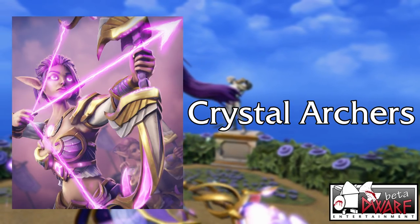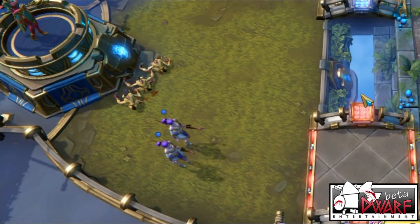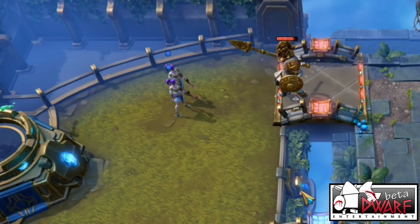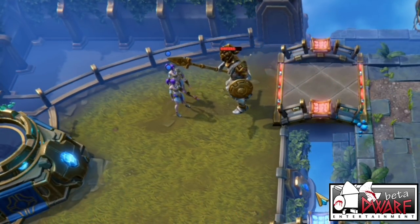The first common card of the set is the new Crystal Archers. They're a free mana duo of Elven Archers with a good eye and an aim to match. They're very weak in terms of their health, making them susceptible to all but the lowest damaging removal, and their attack speed is rather slow.